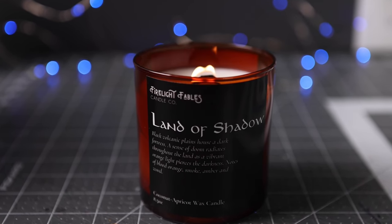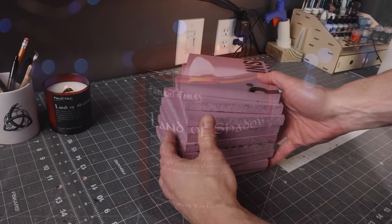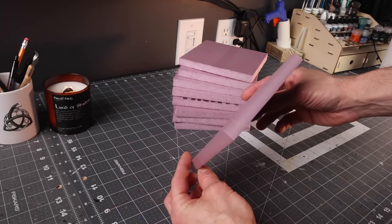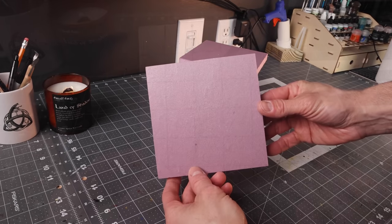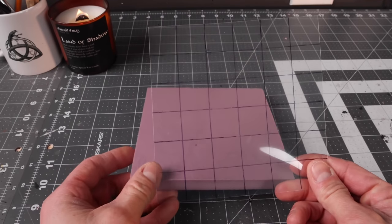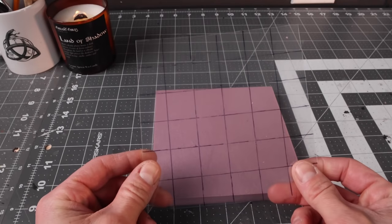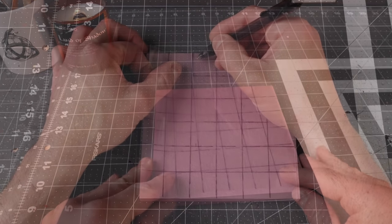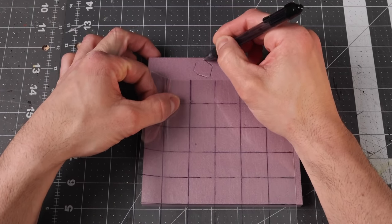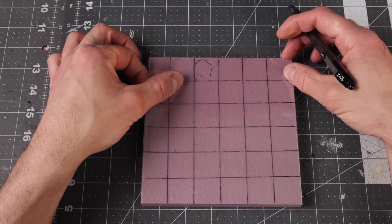We're going to kick this video off with the Firelight Fables Candle Company Land of Shadow Candle — the perfect scent for making this craft or for when you're using it on the game table. I'm a huge fan of the 6x6 tile. We're going to push all these together on the table, making the whole table playable. And in video 2 of this series, we'll place our walls that we're going to make on top of these, making them playable not only horizontally but vertically as well.